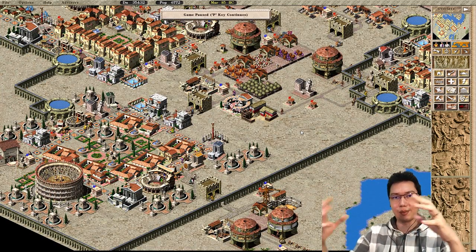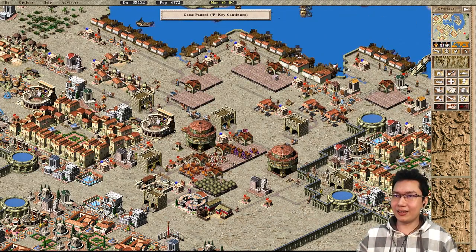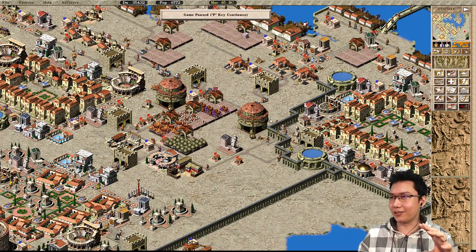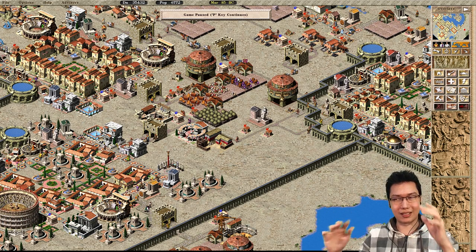This system all has to play together — it is this living organism that you have to think of. It's constantly breathing: things coming in, things going out. The more you think of your city as this living organism, the more you'll start to understand how it's all connected. These classic city builders are not so much about realistic city building — it's more about puzzle and pattern recognition.